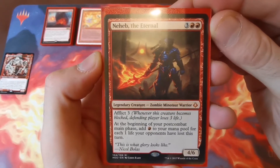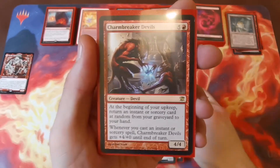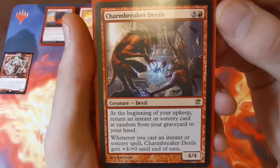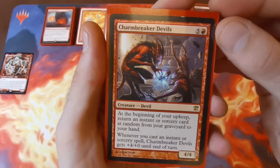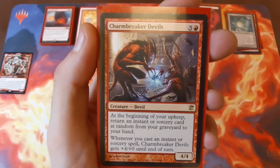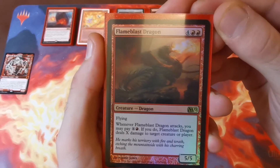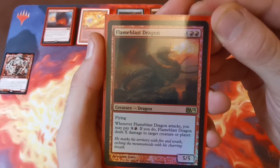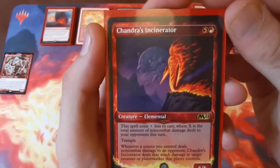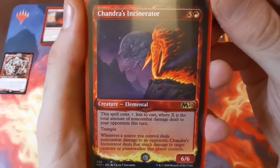Neheb the Eternal — five to cast, a 4/6 with afflict three. At the beginning of your post-combat main phase you add one red mana for each one life your opponents have lost this turn — absolutely essential in this deck. Charmbreaker Devils — five and one red, a 4/4 devil — at the beginning of your upkeep you return an instant or sorcery at random from your graveyard to your hand, and whenever you cast an instant or sorcery it gets plus four plus zero until end of turn. Mainly in here for the recursion; any of these spells back in hand with enough mana is great. Flameblade Dragon — four and two red, a 5/5 flyer — when he attacks, pay X and a red to deal X damage to target creature or player.